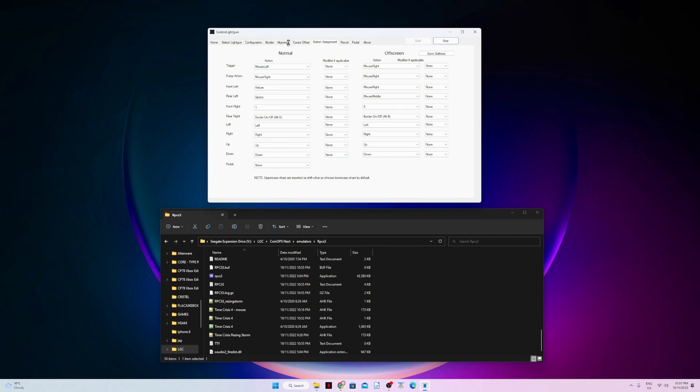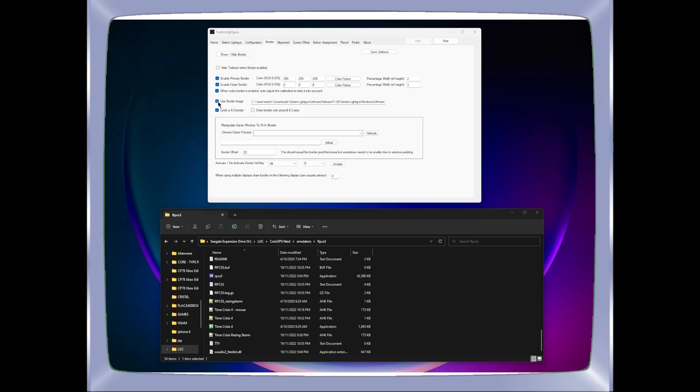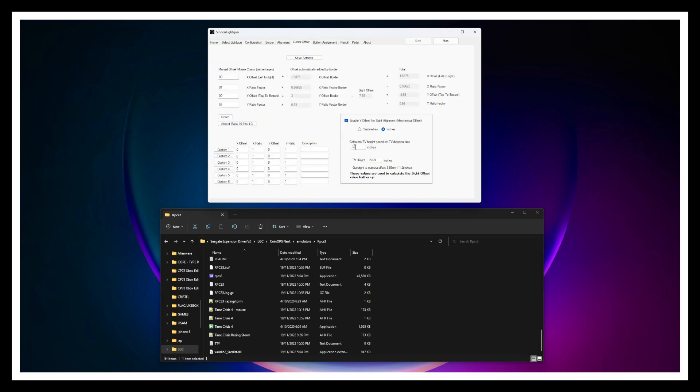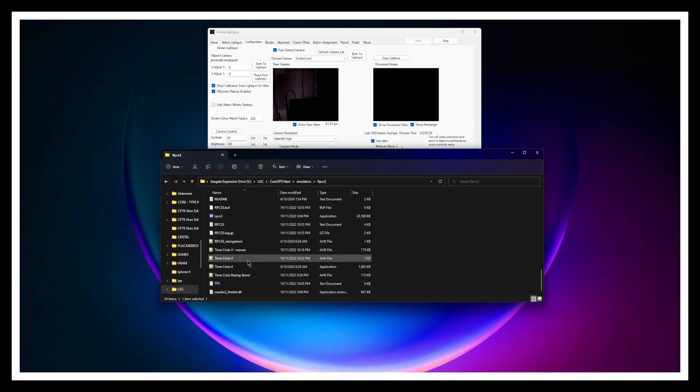Check 'Use Border Image' so you can use the 16x9 aspect ratio. Verify it looks like 4x3, confirm your monitor size is correct, adjust cursor offset, save settings — it should be accurate. Then start RPCS3.